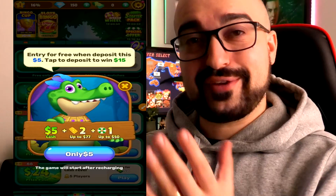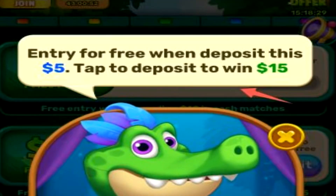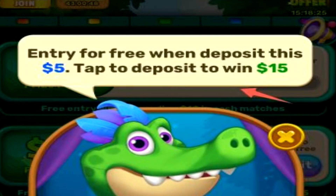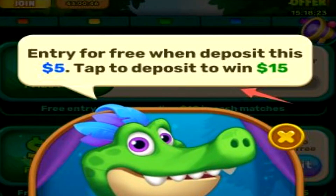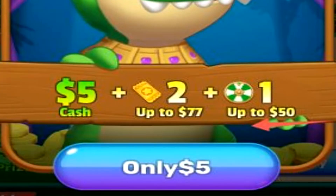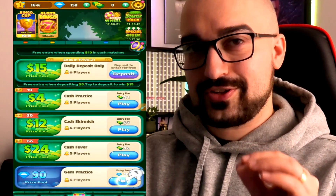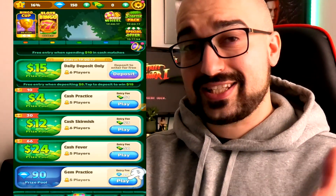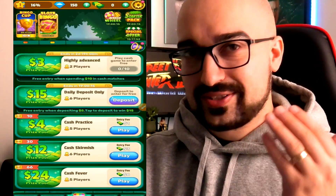So this is what Bingo Jungle looks like when you first launch it up. What you'll notice straight away is that you have an entry for free when you deposit $5. You can deposit to apparently win $15. For $5 of real money we can get various different little rewards here, which introduces us to the main features of Bingo Jungle.